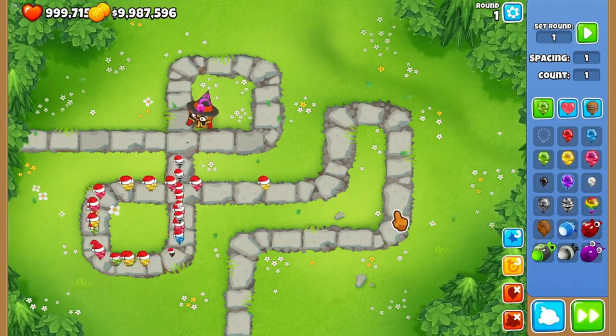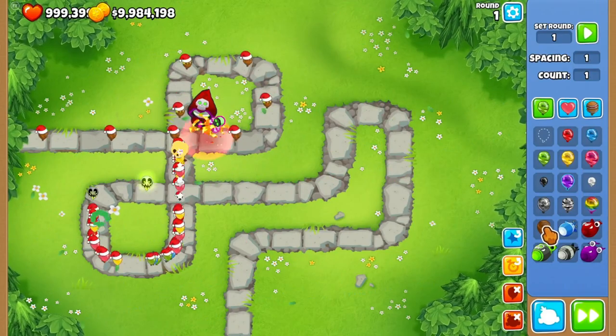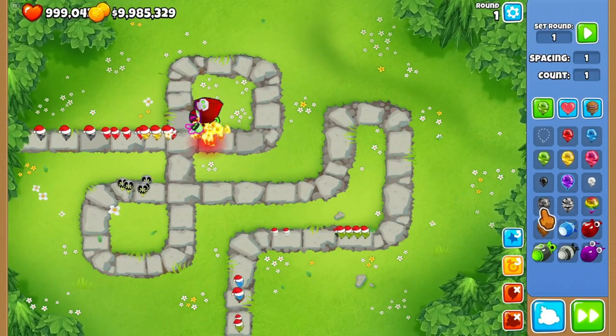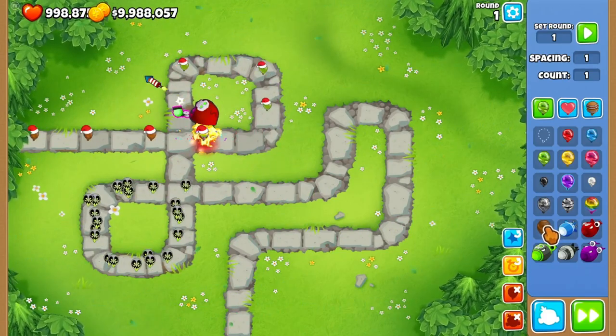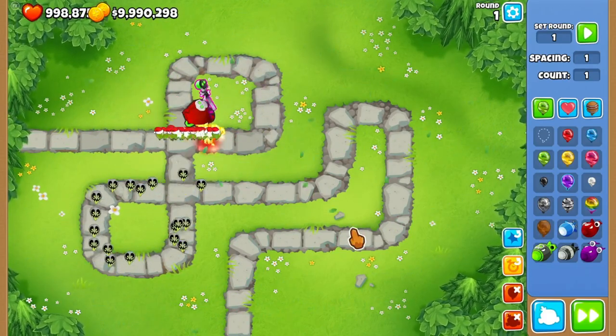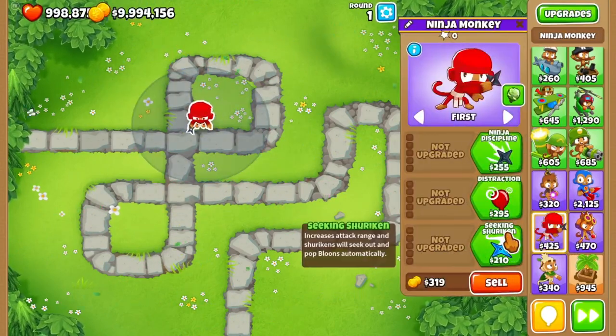The flash bomb is a really good camo lead popping power because you can pop camo leads and camo ceramics, and it'll flash bang and stop the balloons in their tracks, giving room for other towers to pop them — as long as those other towers also have camo detection.